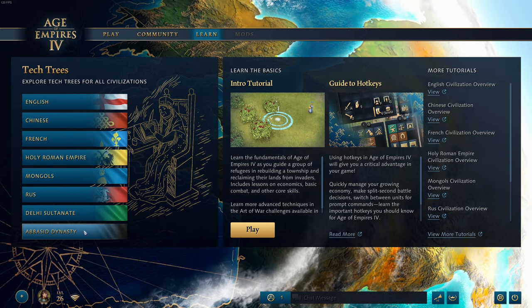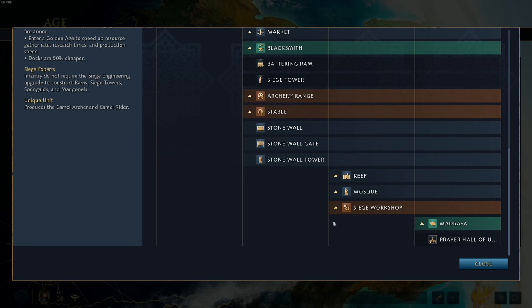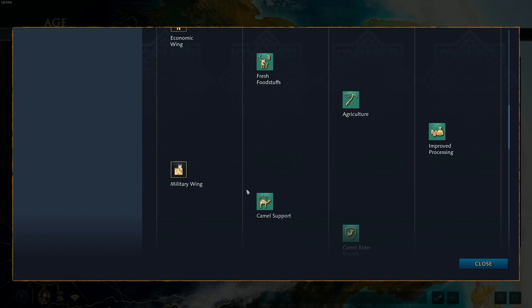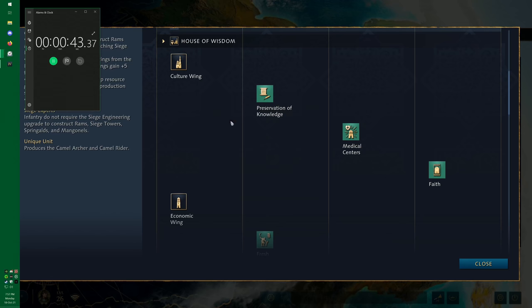Finally, the Abbasid Dynasty — they only have one landmark: the House of Wisdom. It contains all civilization technology and Abbasid advances through ages by constructing wings. Let's briefly cover each wing. The Culture Wing includes Preservation of Knowledge, a 30% cost reduction for all technologies throughout the game, and Faith, which allows Imams to convert units without holding a relic but only targeting a single unit. I go for the Culture Wing in about 40-50% of my games — it's a great opening especially on water maps.